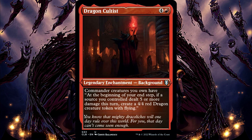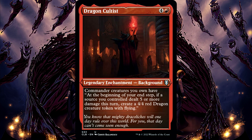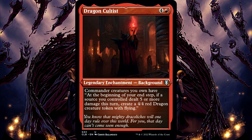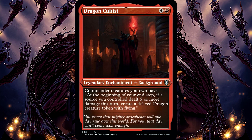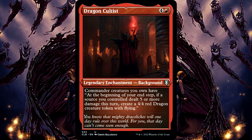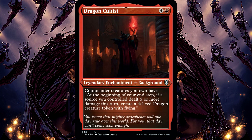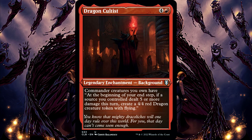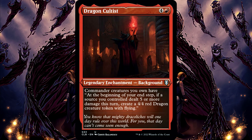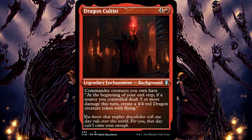Dragon Cultist. The triggered ability granted by Dragon Cultist looks for the total amount of damage dealt by a single source, even if that damage wasn't dealt all at once or wasn't dealt to the same player or permanent. For example, if an attacking 3/3 creature with Double Strike deals 3 damage to one blocker in the first combat damage step and then 3 damage to another blocker in the second combat damage step, it has dealt a total of 6 damage and will cause this ability to trigger.